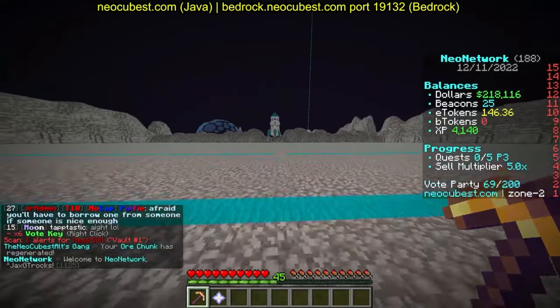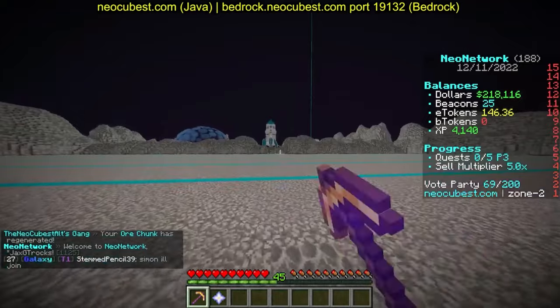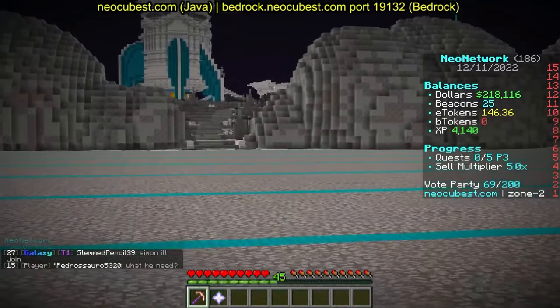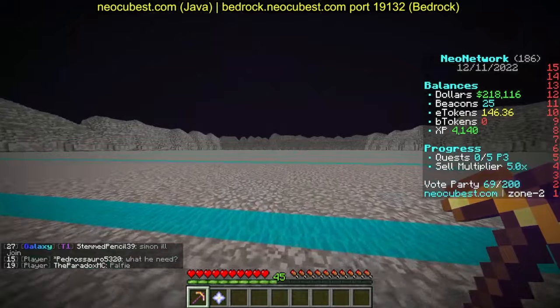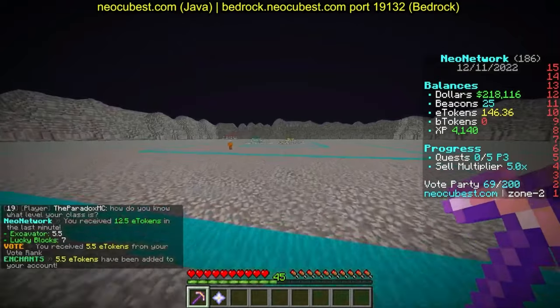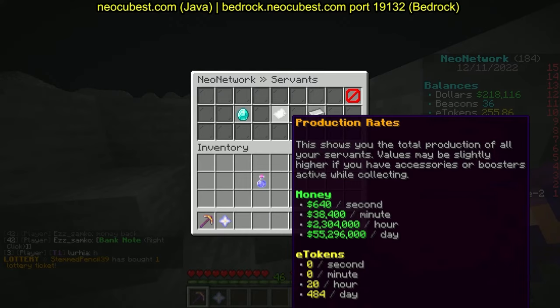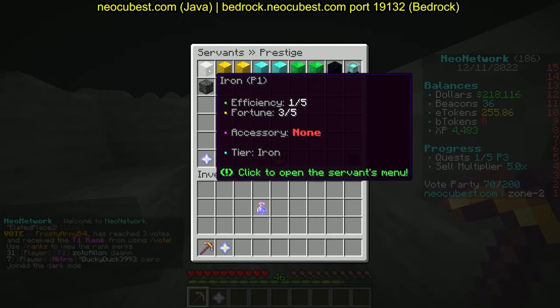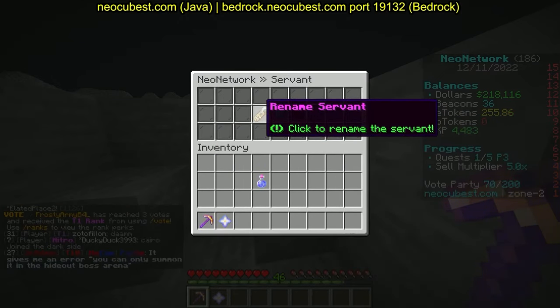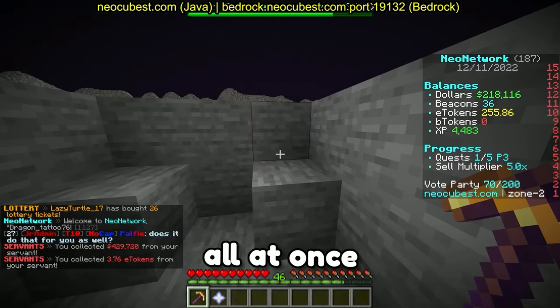For 500,000 you can add a 0.02x sell multiplier per upgrade. Since I'm only one person, I don't think I can reach the far edge, so I'll stick with the smaller mine for now. I currently earn 484 E tokens per day and 55 million dollars per day — two million per hour — just from my one prestige servant.